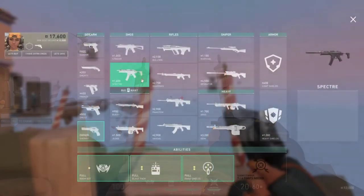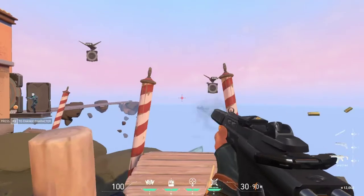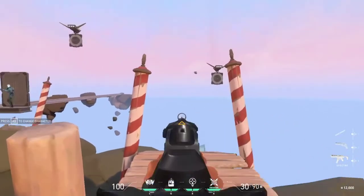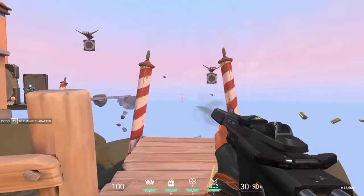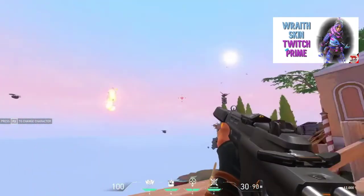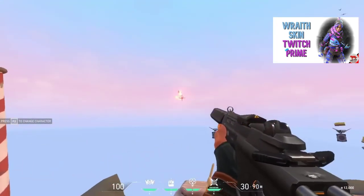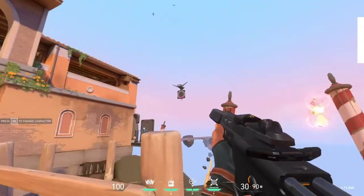The next SMG is the Spectre, a silenced submachine gun that is fully automatic at 13 rounds per second. Its alternate fire is a zoom mode with a slight spread reduction and slight fire rate decrease. The body shot damage is comparable to the Stinger, but the Spectre's headshot damage is significantly higher. It also has a larger magazine and more wall penetration than the Stinger.